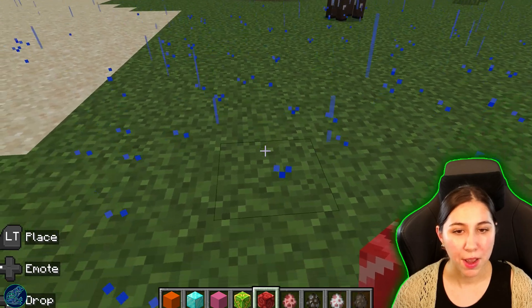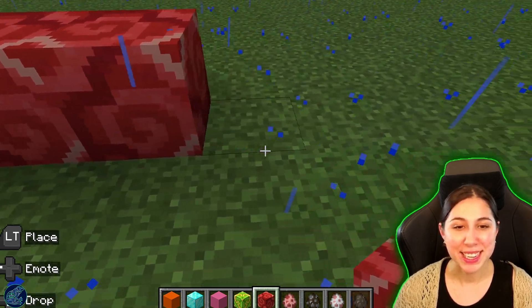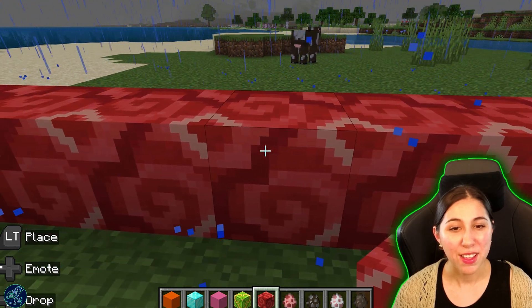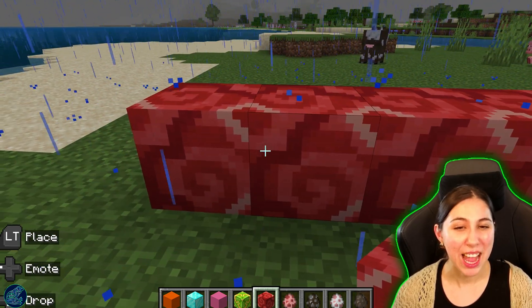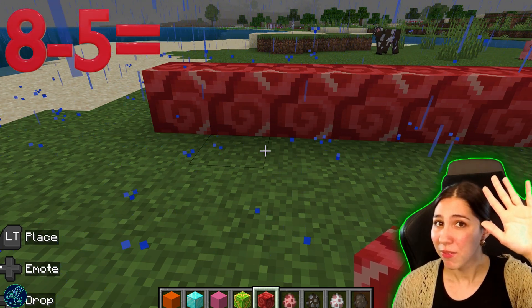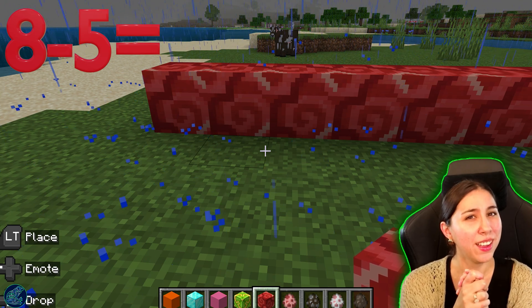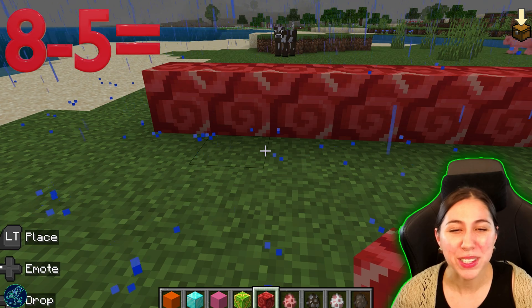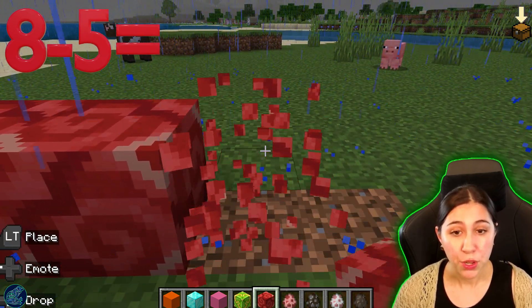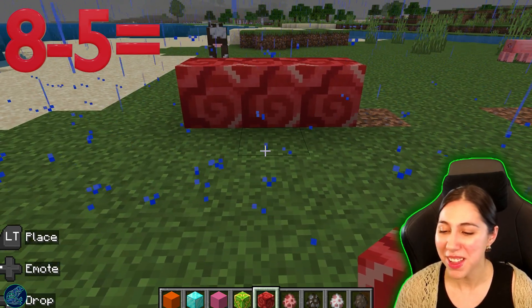Nice work. Next, let's do eight. Count out eight with me. One, two, three, four, five, six, seven, and eight. That one was in a funky spot. Let's see — one, two, three, four, five, six, seven, and eight. So we have eight blocks. We want to take away five. When we take away, does that mean we're getting more? Are we adding more together? No, we're taking it away. So we're going to take away five. Are you ready to help me count? One, two, three, four, and five. We have five taken away.